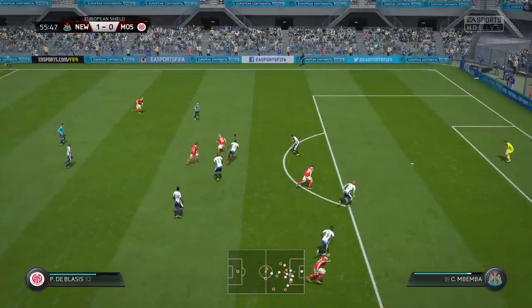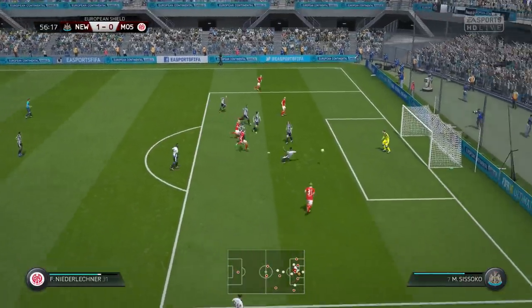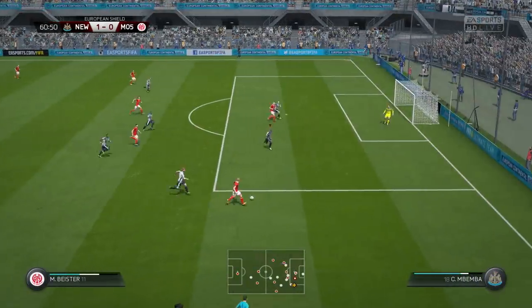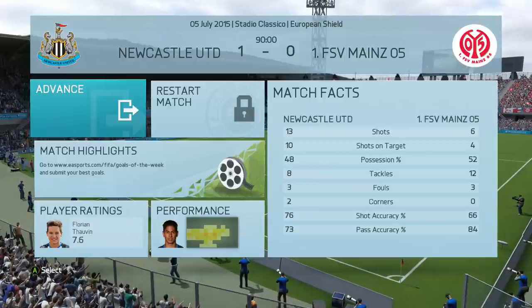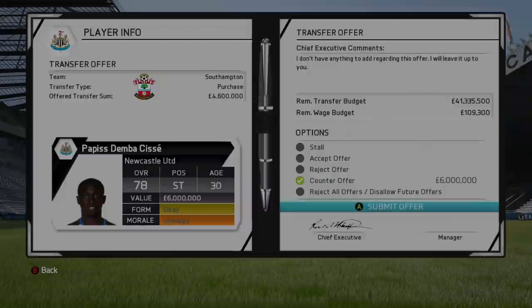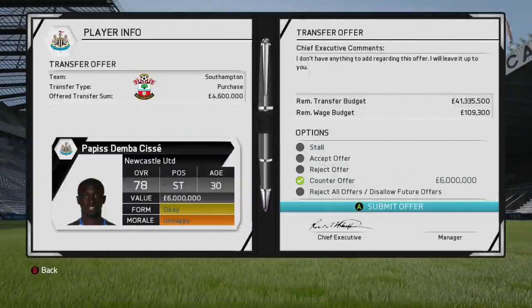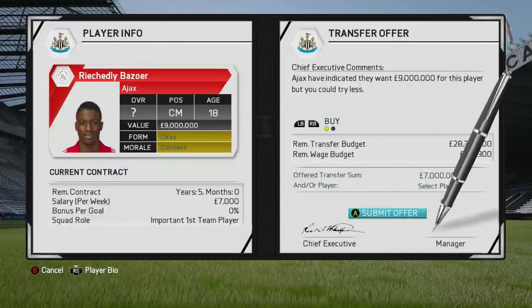Mainz didn't play well in the first half but came out like a different team in the second — really good football. They hit it wide, got another chance, but Krul pulls off a decent save. We had 13 shots, 10 on target, and we win the game 1-0. A bid came through from Southampton for Cissé — they offered 4.6 million, I wanted his value of 6 million, and they matched that, so he's off to the South Coast. I'm making another bid for Bozoa, this time offering 7 million.